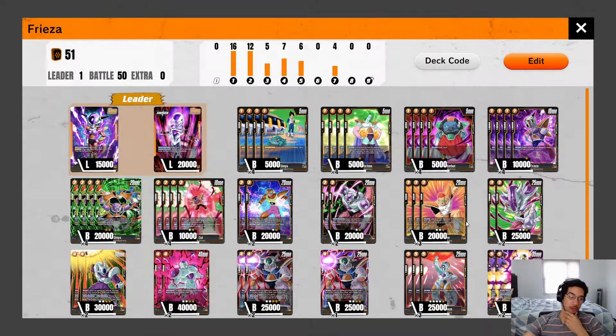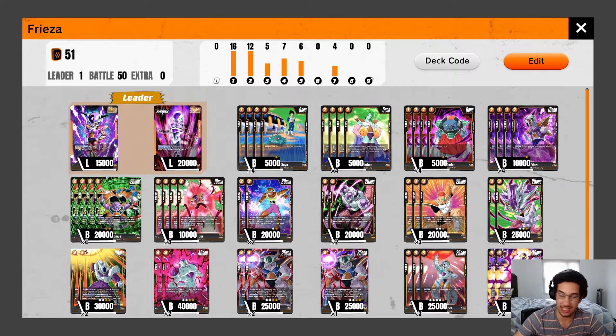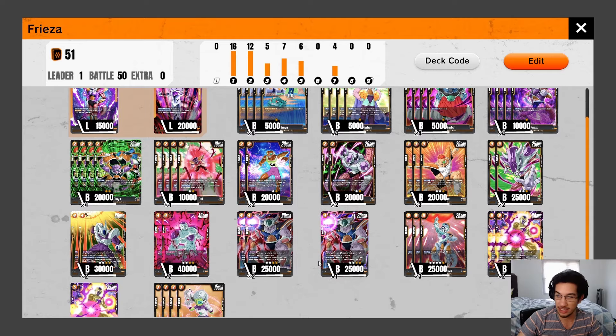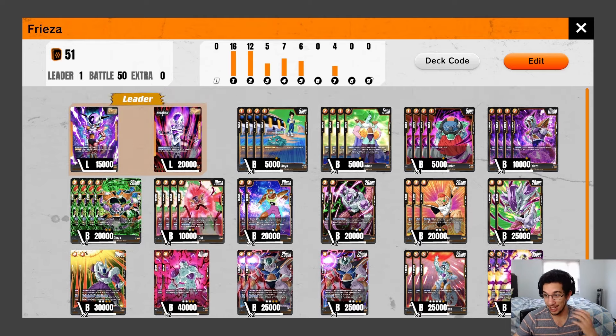Welcome back everyone — hope you enjoyed those games of Frieza. It's a very interesting leader because you want to awaken as soon as possible. Once you awaken, this awaken ability is so nuts — being able to re-stand two of your battle cards at the end of every single turn feels amazing. Especially with this whole package where you have a lot of blockers, so you can attack with your blockers at the end of the turn, get them back to active so they can still be blockers for the next turn that the opponent has to deal with.